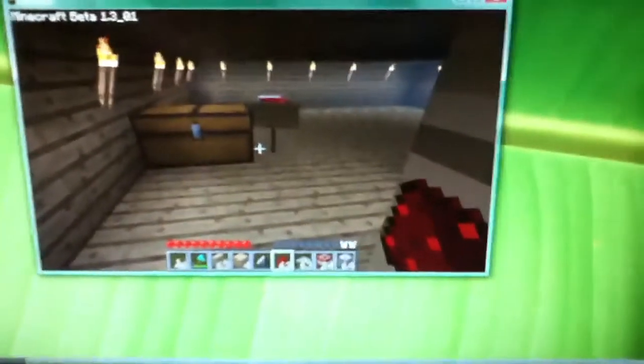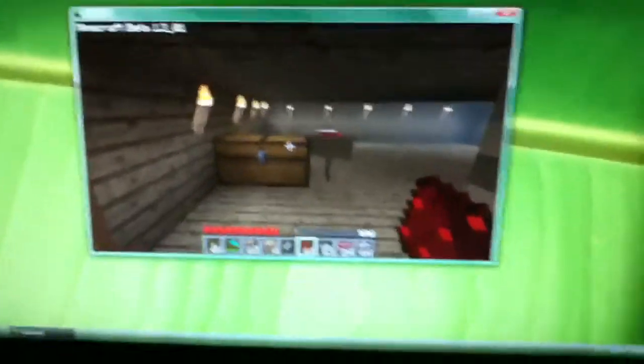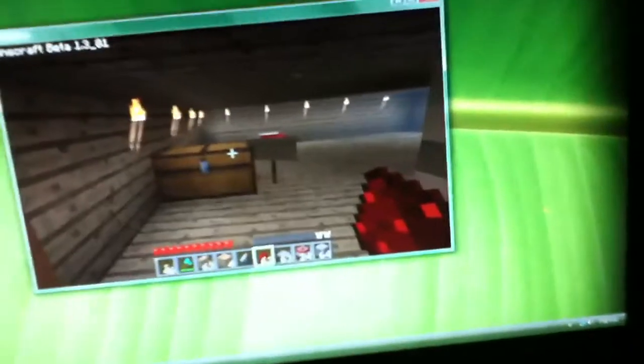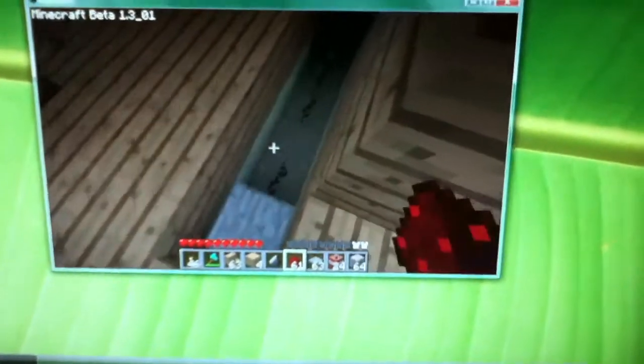First you come in here and I put a chest there. That's what's going to be your bait — that's what's going to draw the people into your little cabin home. And under it, I put a pressure pad. I'm going to fill this up right here.